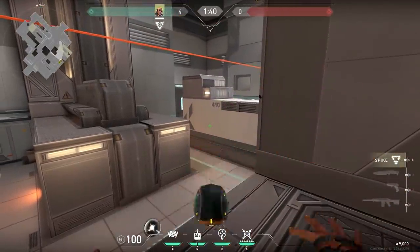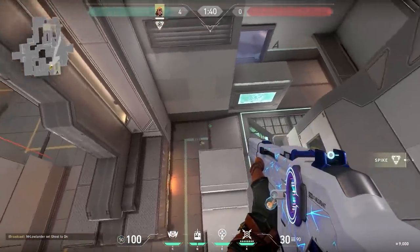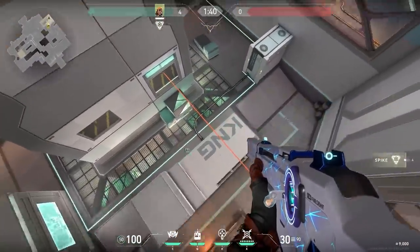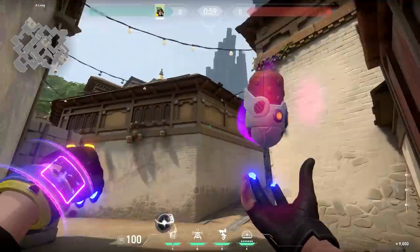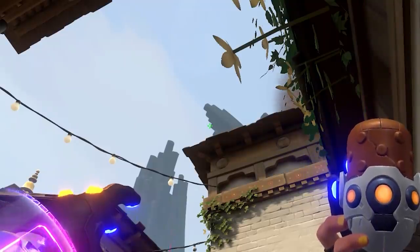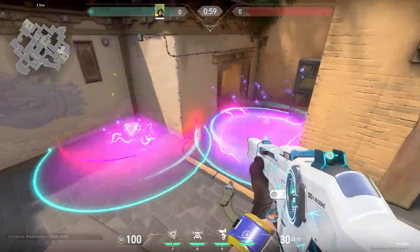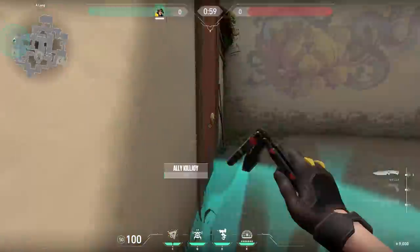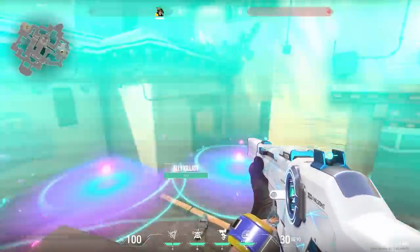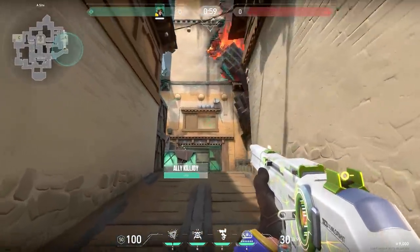Now another cool Raze boom bot on Split: stand on belt and aim at the wall, activate your boom bot and it will go all the way to the front of nest — because of this boom bot you don't have to clear a lot of angles. Now two lineups with Killjoy: stand in this corner and aim at the corner of the roof for the first one, and at the corner of the mountain for the second. These lineups work with your ultimate — place your ultimate and do both lineups, forcing all enemies off the site. The only places enemies can stand are hell or heaven, and when you push you can spot hell easily while holding heaven.